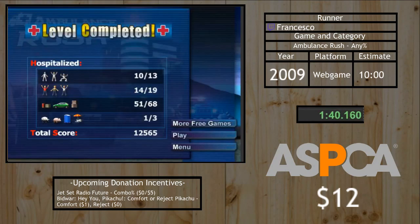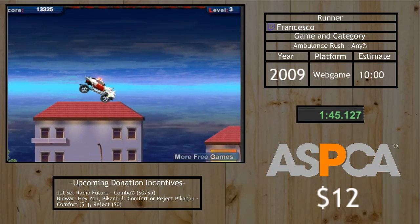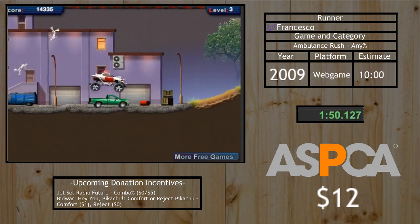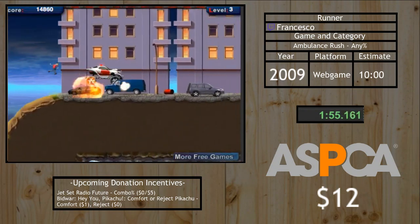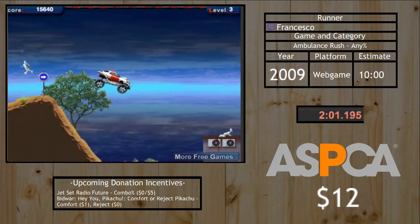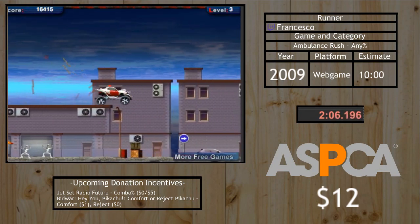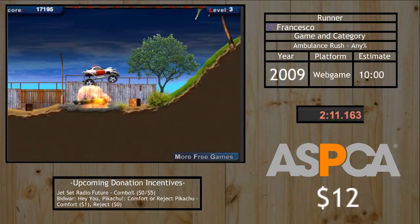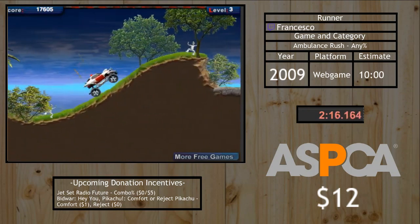On to level three — I'm going to land up here and try to safely drop down without flipping over, and I was able to do it. The beginning of level three is definitely a very big reset point when you're going for PBs, because some stupid stuff can happen where you lose balance and flip over. The game takes a while to get the hang of at first, but eventually you get the feel for how to keep your ambulance from flipping over.